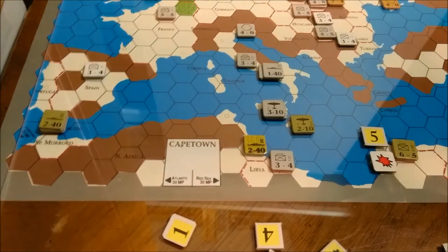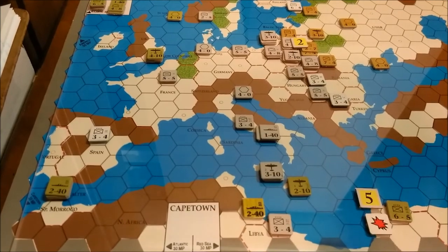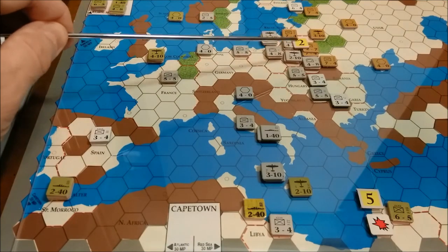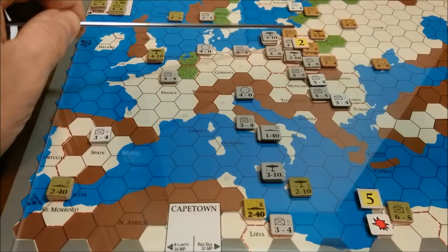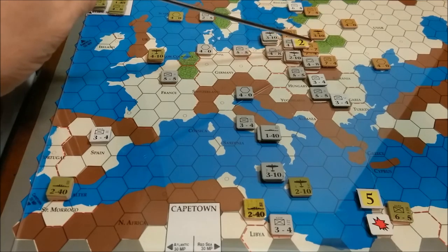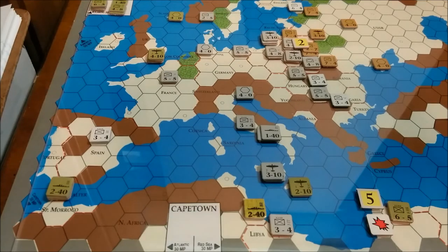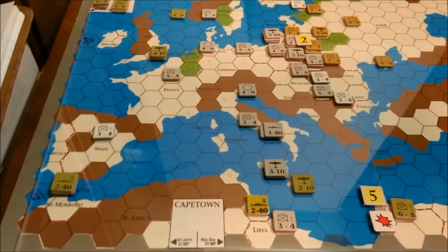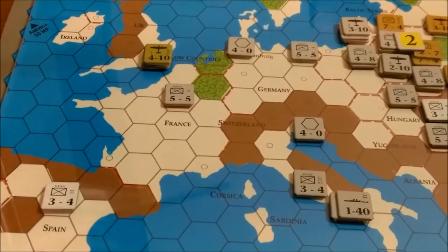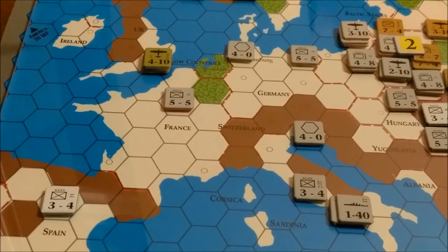I'm going to make two attacks. The number 5 down there is indicative of a 5-to-1 attack, and the 2 up here means the Russians are going to make a counter-attack at 2-to-1 against this stack, using this air unit, this infantry army, this infantry army, and an armor corps. The Allied player received a 6-5 reinforcement — hold on — that one goes to America, even though it's UK. So it goes into the America box.